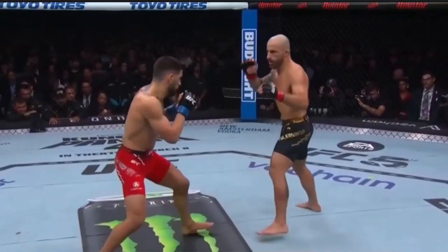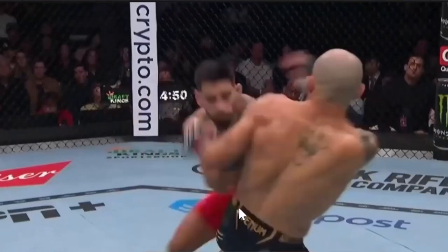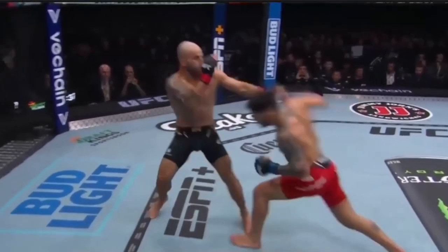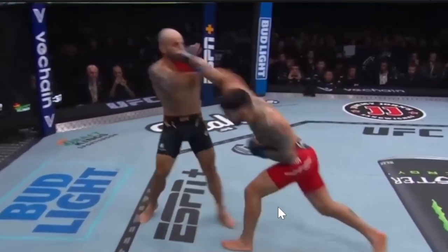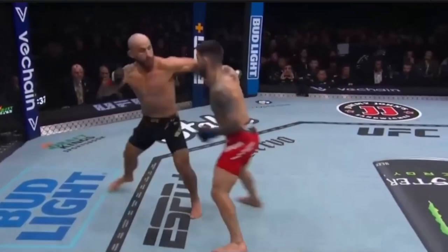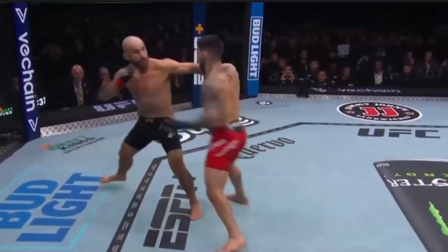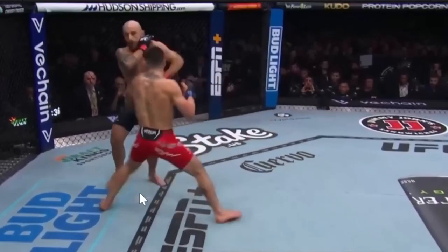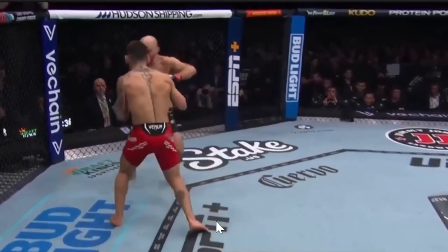Teporia goes back to his jab, actually countering a leg kick that Volkanovsky throws by jabbing his face. Here's a combination from Teporia — he comes in with an overhand right that Volkanovsky sees coming and gets to the outside of, so it passes by. Teporia follows it up with a left hook. Volkanovsky also sees that coming and pulls his head to the outside of it. However, Volkanovsky has been retreating steadily backwards, and if this were pushing him directly into the cage, he would have had no more space and this overhand right might have actually landed.